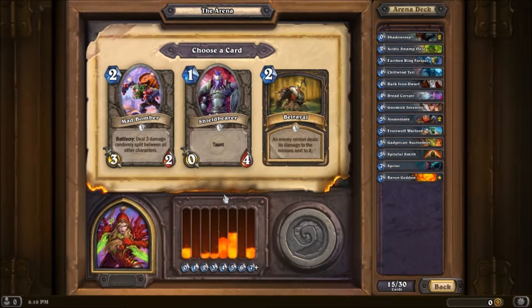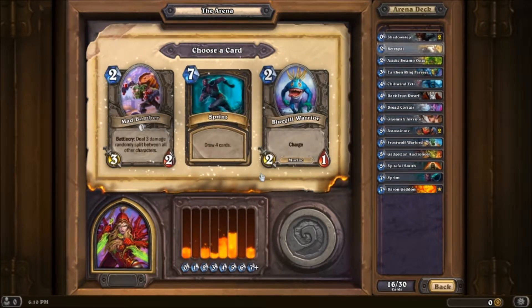Mad Bomber... Betrayal's a really good card — I know I've been screwed over by that card before, plenty of times. And it's a hell of a lot more reliable than a Mad Bomber, so yeah, I'm gonna take that. And then Mad Bomber comes back like, 'Wait, no — trust me, I won't screw you over this time. Please, just give me another shot.'